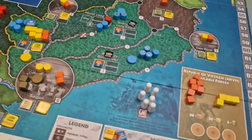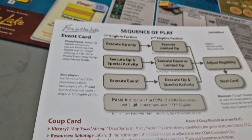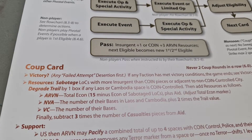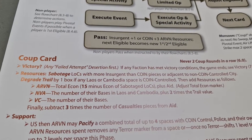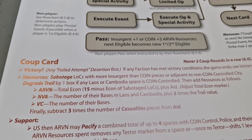Bear that in mind: if the COIN faction does not control a city, the LOCs adjacent to that city are also going to get sabotaged. That doesn't apply in our game, so we're done with sabotage. Next, you degrade the trail — the trail box managed by the NVA player — if any Laos or Cambodia space is COIN controlled. That's not the case in our game right now, so we can skip that one, and the trail stays up at four for now.